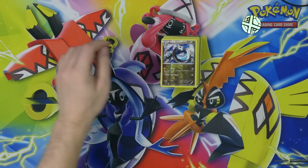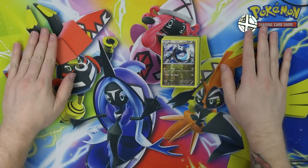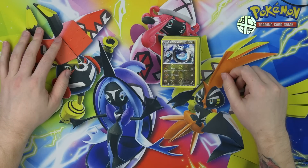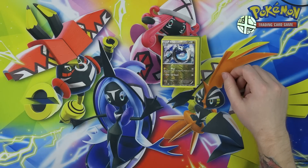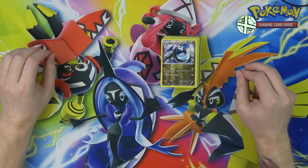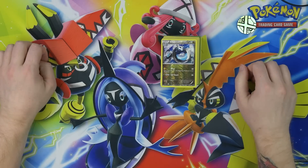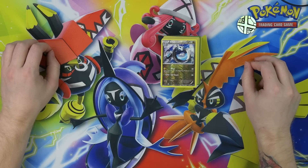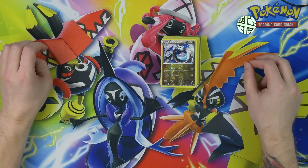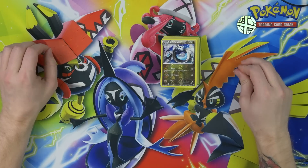We also had the two packs, 20 sleeves, and a coin — that was like $9. So two packs is four dollars retail, plus a coin which is basically nothing, and 20 sleeves which you can't really do anything with. That's not a great deal either. Two packs for $9 with some other stuff — no, terrible deal. Don't buy those either.